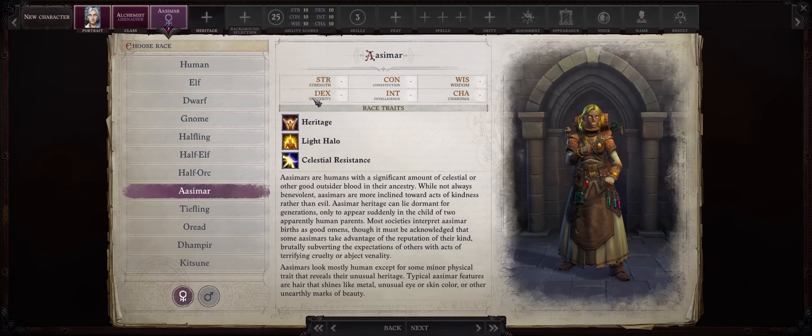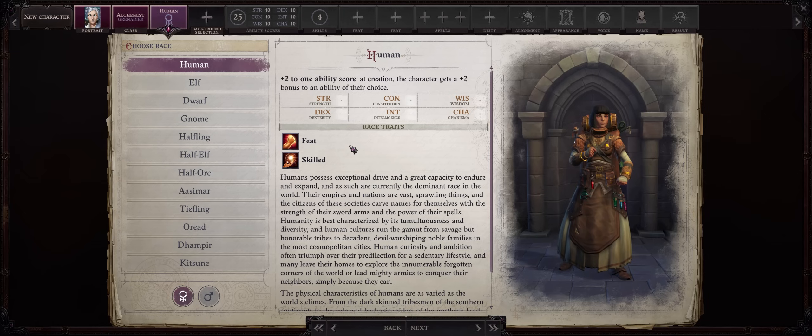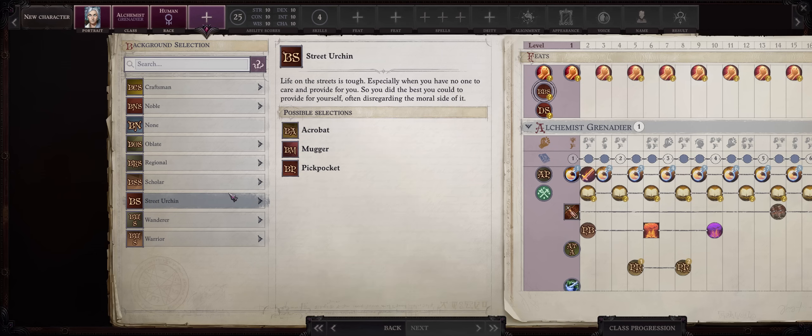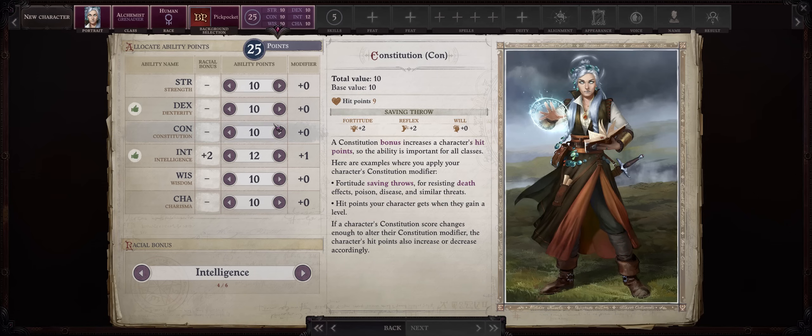When it comes to race, I'll be going with Human — it's just a personal preference, but as a legend build, eventually you'll have more than enough feats to go with any race you want. In the grand scheme, it doesn't really matter. I just prefer the extra boost to the beginning of the game, and I like builds that are great even at the early levels. For background, it's the usual Street Urchin and Pickpocket. We want high initiative, especially as legends cannot get Mythic Initiative later on.